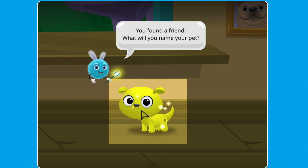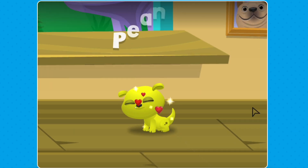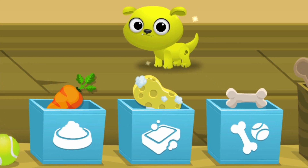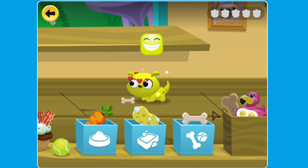You'll meet and name your very first virtual pet. Living things all have needs that must be met in their environment. Animals, plants, and humans all need basic things to survive, like water, air, food, and shelter. Pets also need something extra special: playtime.